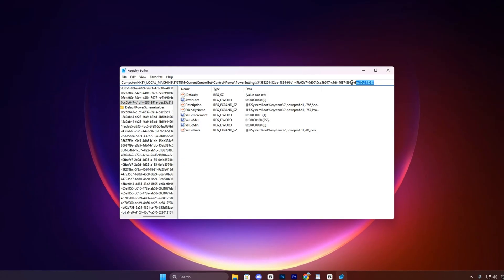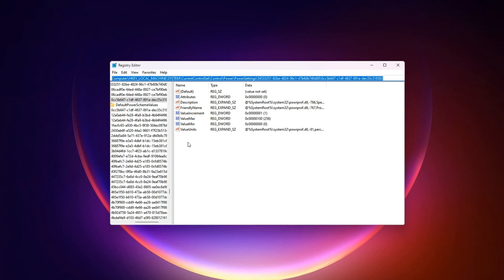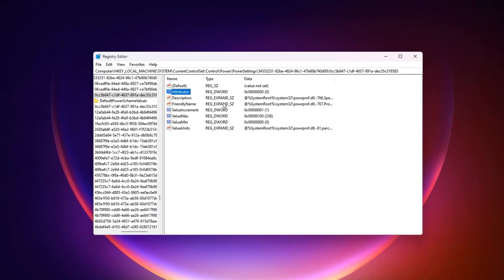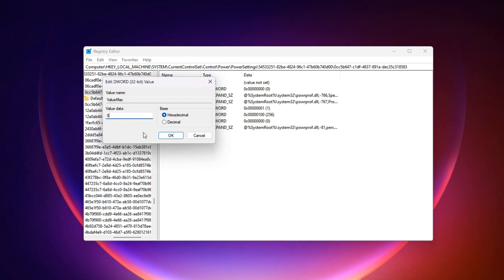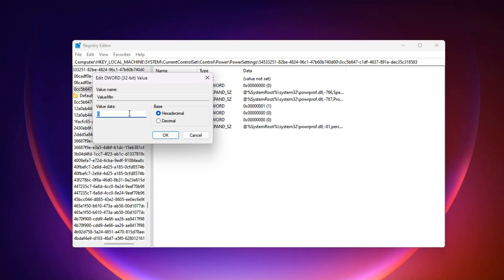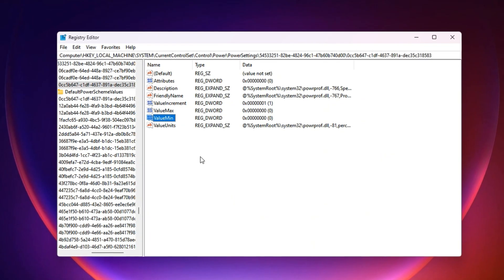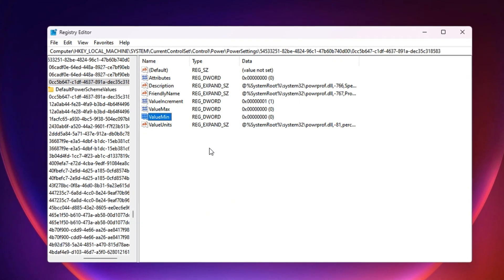To apply this tweak, copy the next registry path from the video description and paste it into the Registry Editor's address bar, then press Enter to jump directly to the correct location. In the right-hand panel, find the entry named Attributes and double-click it — change the value data from 1 to 0, then click OK to save. Next, find the entry named Max, double-click it, select Modify, set the value data to 0 with the base set to hexadecimal, and click OK. Then do the same for the Min entry — set the value data to 0, keep the base as hexadecimal, and press OK. After doing this, your CPU will keep every core active and ready to process gaming workloads without pause, giving you smoother performance, reduced stuttering, and more consistent FPS, especially in multi-threaded and CPU-heavy games.